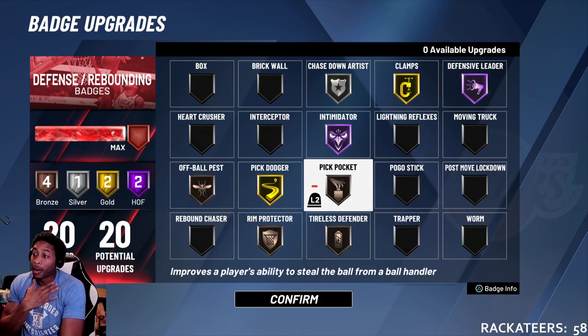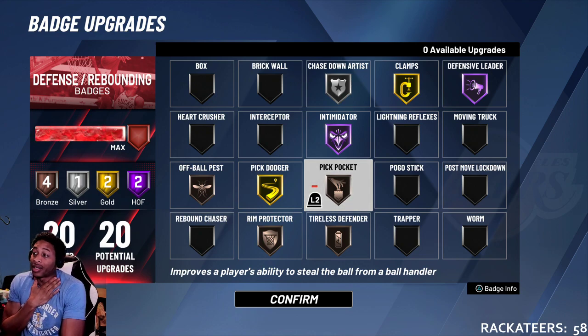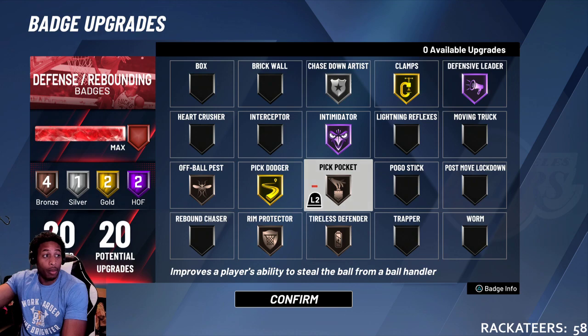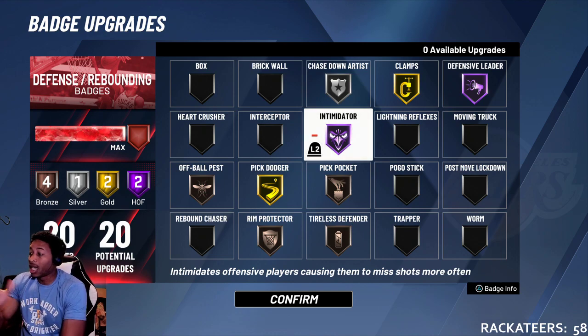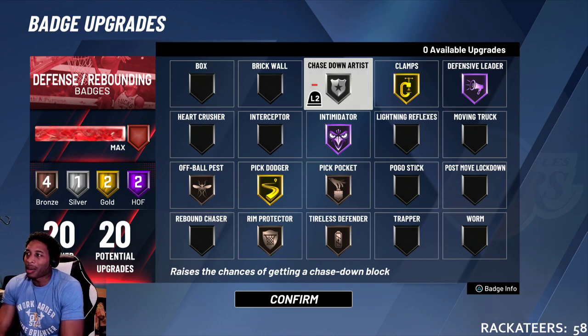I got a theory about pickpocket and clamps and how they work against each other, but I gotta test it out. Pickpocket on bronze — and I know y'all are thinking bronze pickpocket, bro — but I had this on hall of fame before earlier today. I took it off hall of fame and put it on bronze, and I've gotten more steals today than I've gotten the entirety of 2K, no cap. Intimidator on purple — you gotta have purple intimidator. You don't want people hitting shots in your face. Chase down artist on silver: if you go by me you have to think about it before you go up, and that helps you get blocks inside too.